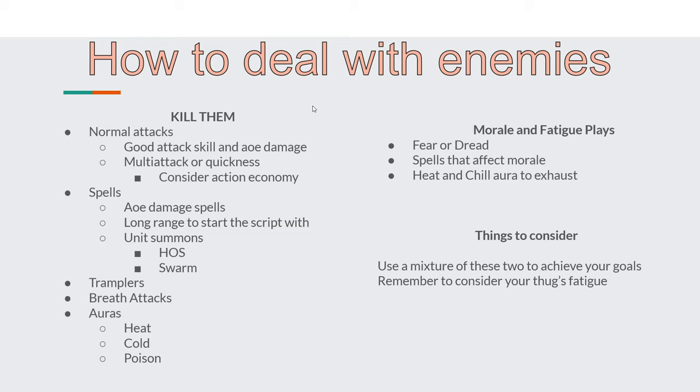Moving on to the second point: how do you deal with enemies? In order for a thug to be effective, it has to be able to deal with the foes they're facing. If a thug cannot clear enemy forces, they will eventually be chipped down to the point where they will flee or be killed, unless at pretender levels of health or with incredible layered defenses. The simplest way is to just kill them — through normal attacks with good attack skill and AoE damage, especially combined with multi-attack or quickness. Spells with high range or large AoE work well too, such as swarm, illusionary army, or horde of skeletons. You can also use tramplers, breath attacks, or auras like heat, cold, and poison to help kill enemies.